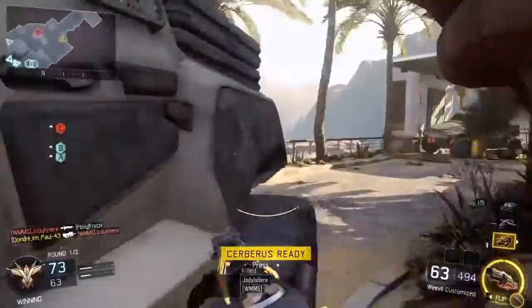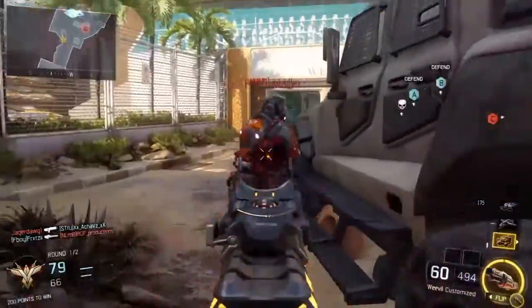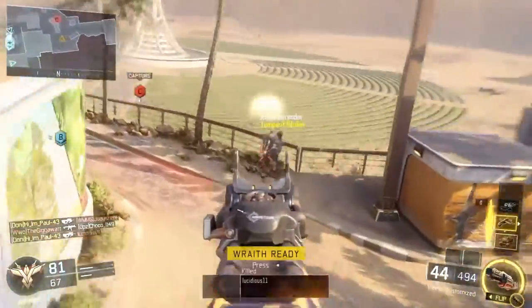Combined with my attachments, I have Grip, Quick Draw, Long Barrel, and Extended Mag, as well as an ELO sight. When you have Extended Mag you have 70 rounds in your magazine — 70 rounds.